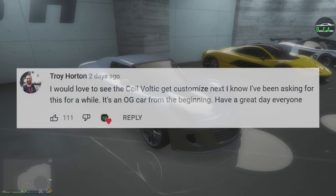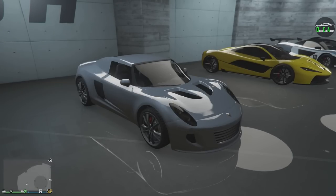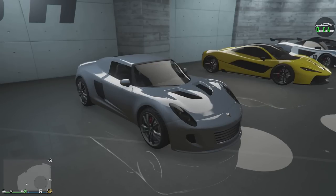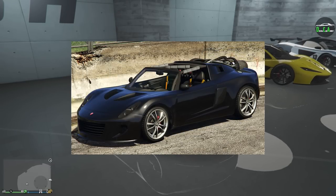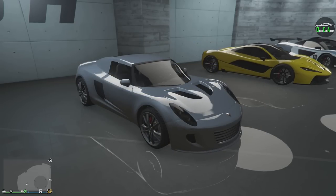In today's video, we're going to be customizing the Coil Voltic. This car is an OG vehicle that's been in the game since day one. It can be purchased from the Legendary Motorsport website for only $150,000, which is a very, very good deal, especially in the current GTA economy. Over time we did get a new variant with the Rocket Voltic that released in 2016, but in this video we're going to be focusing on the regular one.